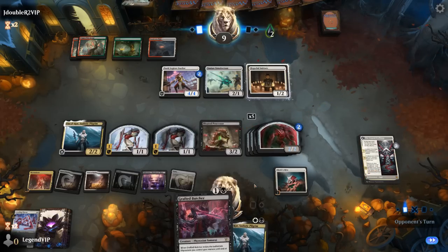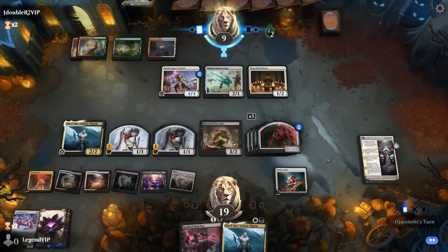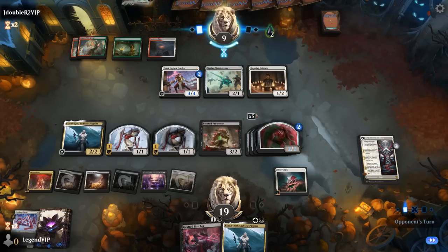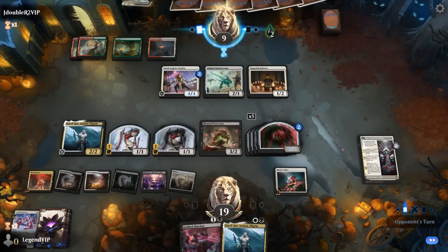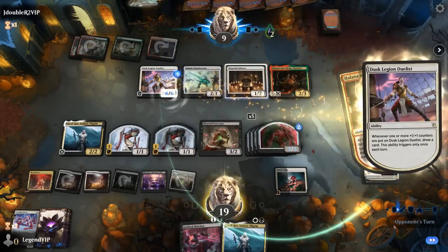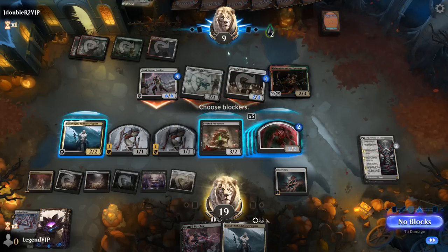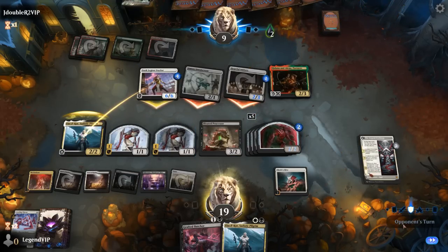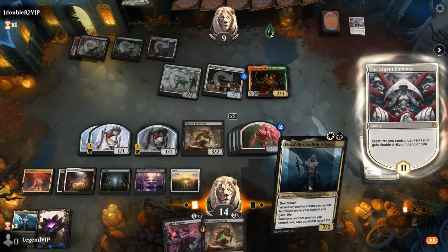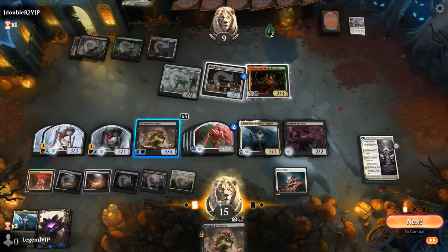We have a backup anyway. Butcher next turn should be game. Achievement unlocked — finally got to transform Elish Norn! If our opponent goes into some sort of sweeper, I can still sac all my creatures to the Processor, draining them with Pilgrim at the same time. Nope — they play Partners instead. Thank you opponent for indulging me. Duelist gets to draw and attacks all out. We'll block here — the team gets double strike. Pilgrim into Butcher, and smash.